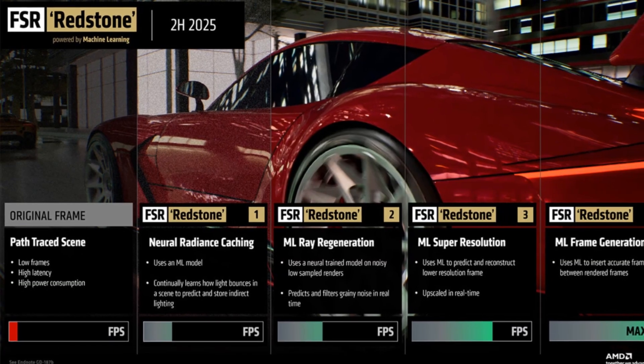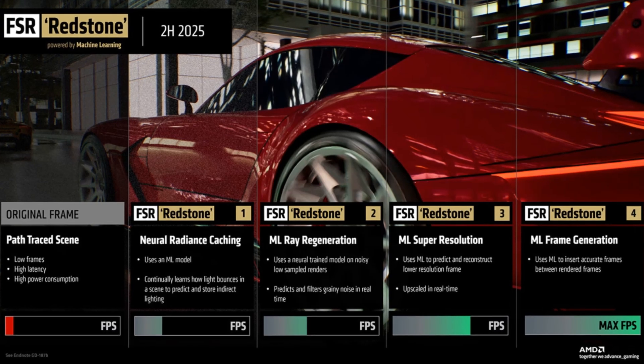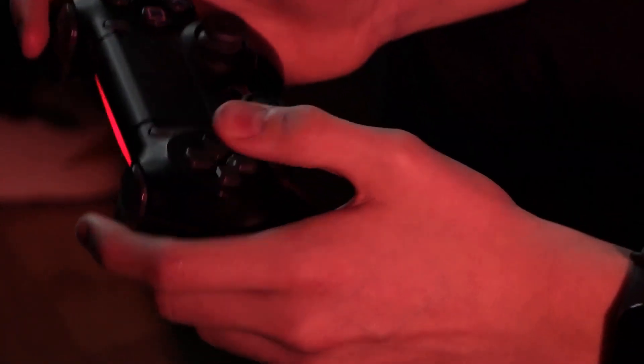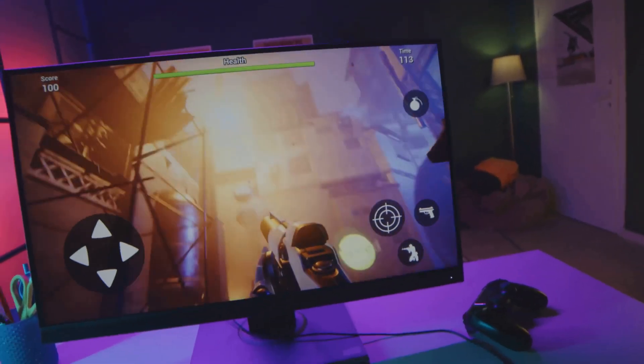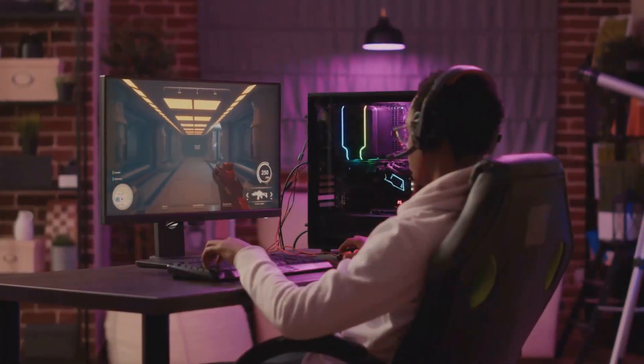FSR 1.0 kicked things off with spatial upscaling — basically, it looked at each frame, did some pixel wizardry, and sharpened things up. FSR 2.0 went further, bringing in temporal data, meaning it used previous frames to clean up the current one, replacing old-school anti-aliasing with something way sharper. That meant better clarity, smoother edges, and less of that shimmering or ghosting you see on fast movements.